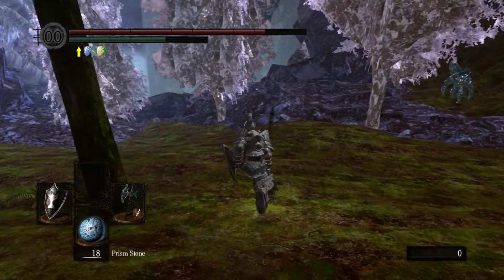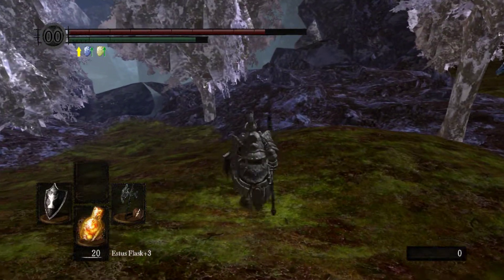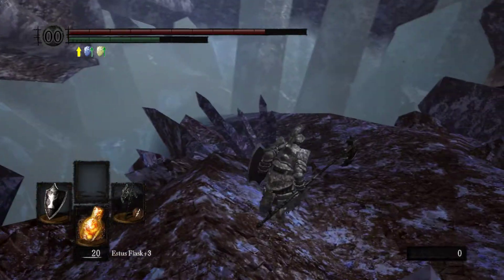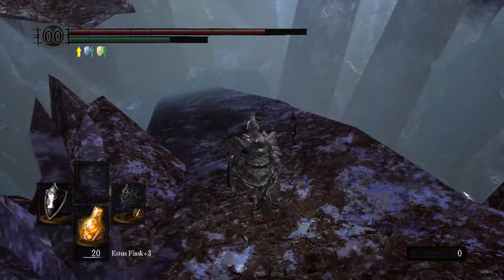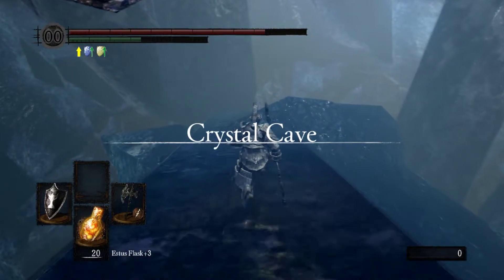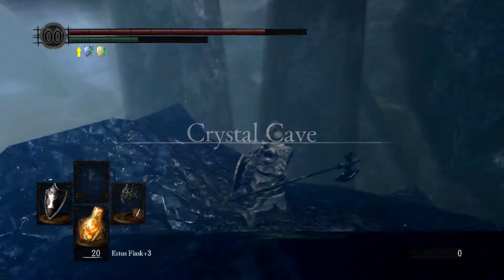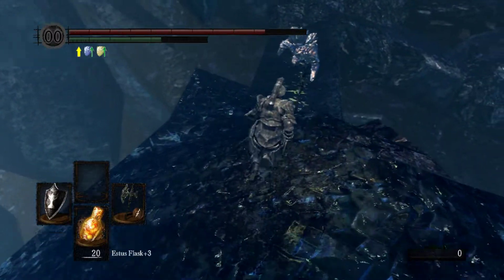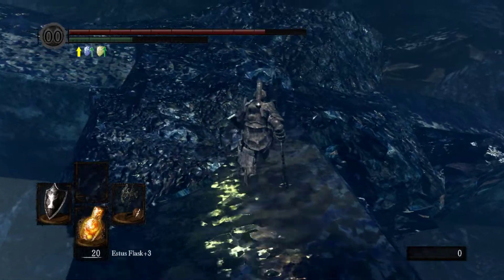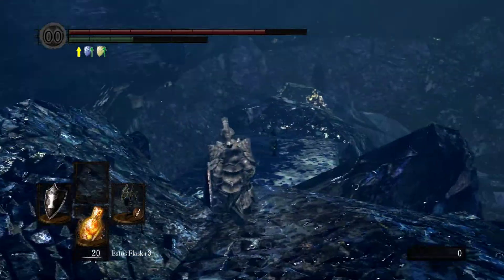I suggest you to kill them no matter how many times you die — it's the safest approach. And this is how you avoid this one: he will want to jump, so just walk next to him and fight here.